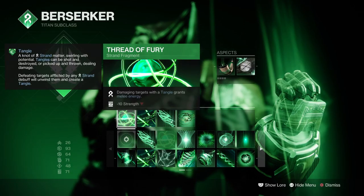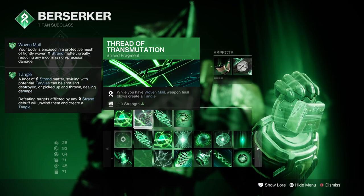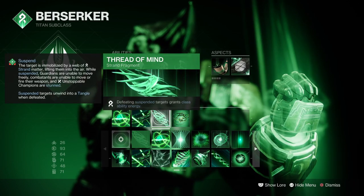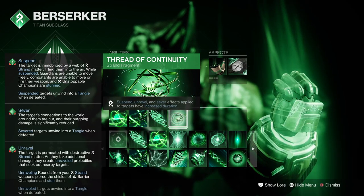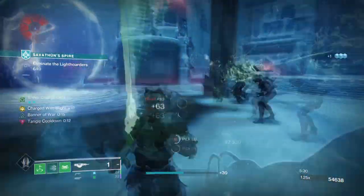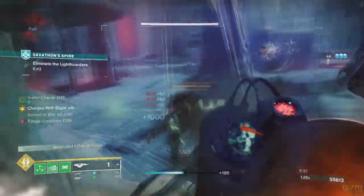Looking through the fragments, we have Thread of Fury where damaging targets with Tangle grants melee energy. Thread of Transmutation: while you have Woven Mail, Weapon kills and Sword Blows will create Tangle. Thread of Mind where defeating a suspended target grants class ability energy. And Thread of Continuity where Suspend, Unravel, and Sever effect durations are extended. Making use of these Suspend and Woven Mail effects will allow the build to be a powerhouse in one area but also a team supporter in another.